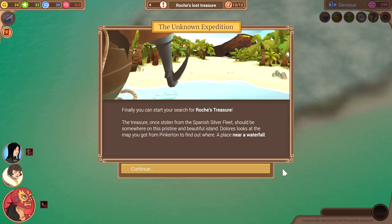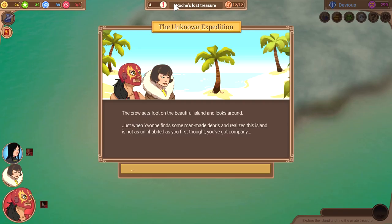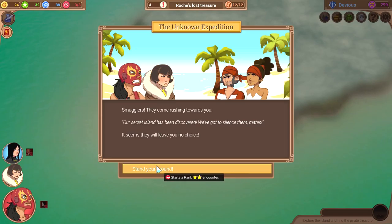You can start the search for Rook's Treasure — once stolen from the Spanish Silver Fleet, it should be somewhere on this pristine and beautiful island. Dolores looks at the map from Pinkerton to find out where — a place near a waterfall. The crew sets foot on the beautiful island and looks around. Just when Yvonne finds some man-made debris and realises this island is not as uninhabited as you might first think, you've got company. Smugglers come rushing towards you. 'Our secret island has been discovered. We've got to silence them.' It seems they will leave you no choice.